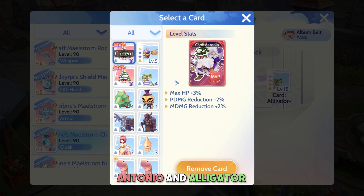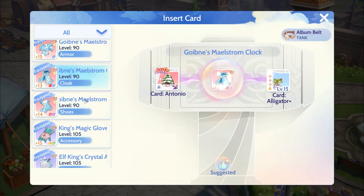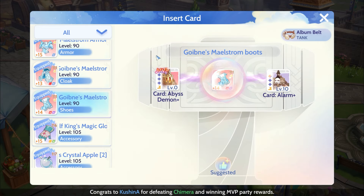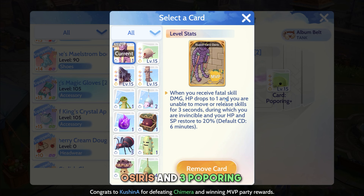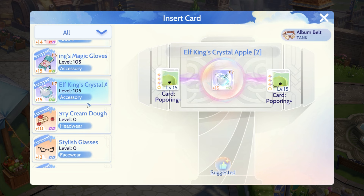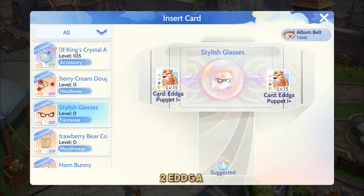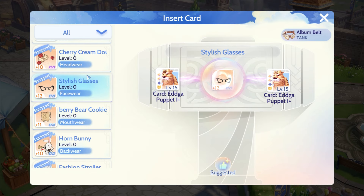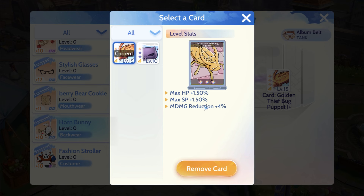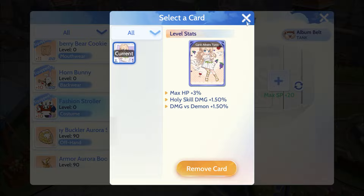For weapon, I'm still using Dia Staff, Valkirja for offhand, and Goibin's set for armors. Enchants: Magic Boon for weapon and accessories, Vitality Boost for armor, Anti-MDMG and Anti-PDMG for cloak and shoes.